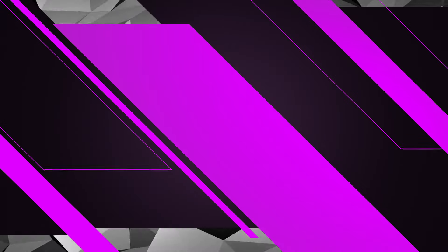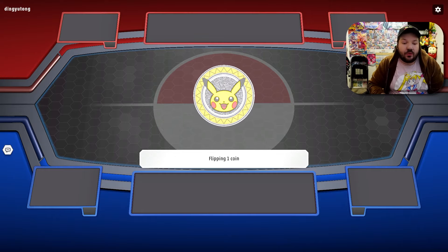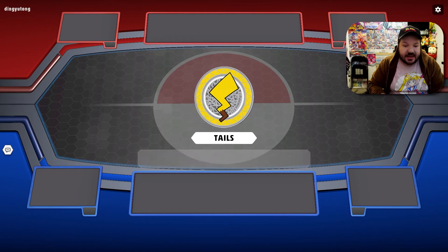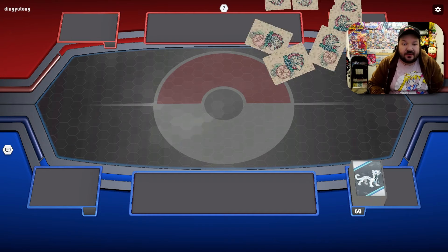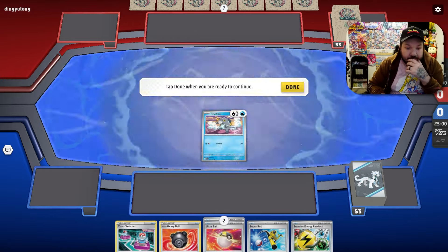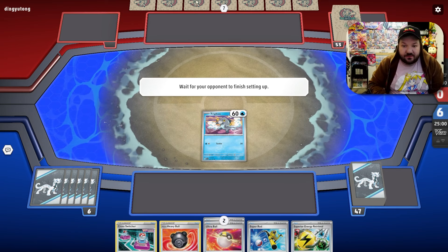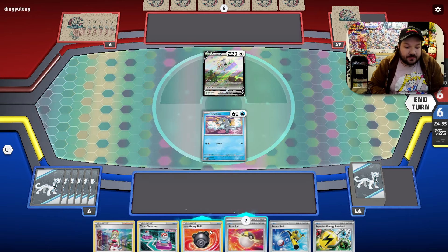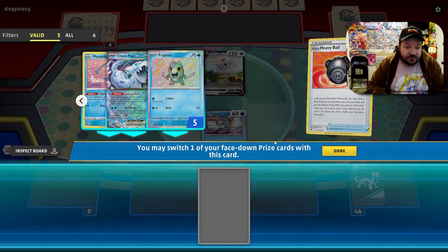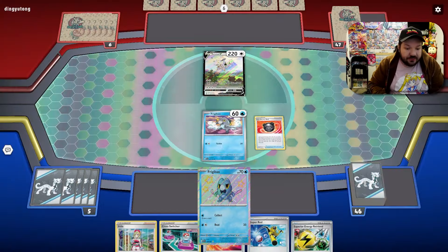Let's jump into the gameplay. Our opponent is calling the coin flip — I like going first with Backscalibur because we can get out Frigibax and next turn go Rare Candy and start wrecking havoc. We won the flip and are going first. The deck can be a little fragile on the first turn, but we did get a Frigibax. Let's look through with Heavy Ball — Frigibax is our default choice since we don't need the other options as much in this matchup.